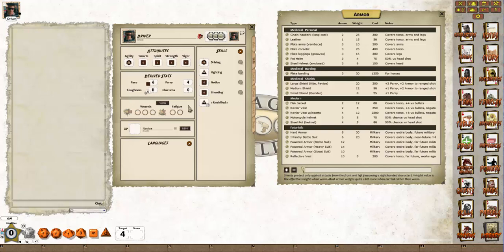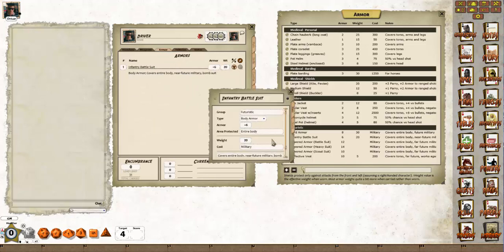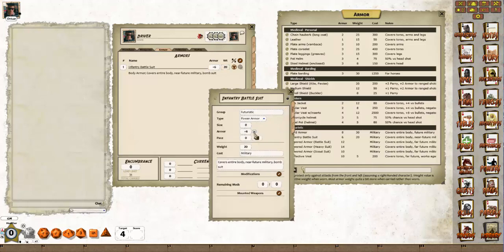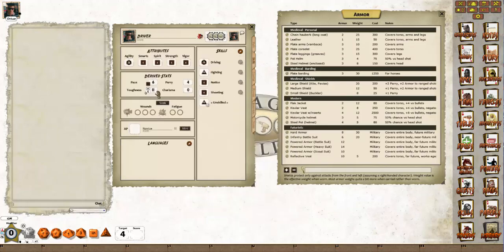This is not currently set to be heavy armour. So we go back to the infantry battle suit, open it up, and instead of being just body armour, we'll change it to power armour, because power armour is heavy armour. As you can see now, it's got an H icon. Going back to the skills, we now see not only has he got a toughness of 11 because of armour 6, he's equipped with heavy armour.